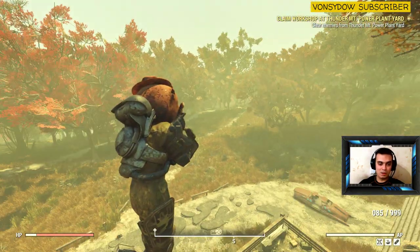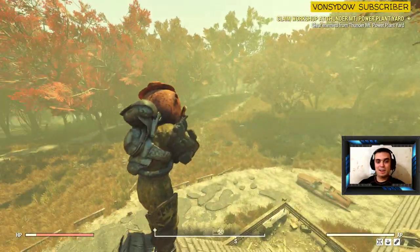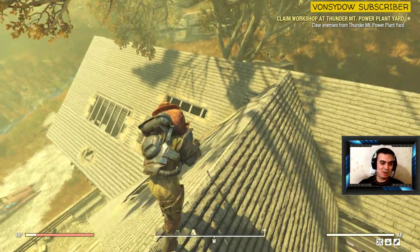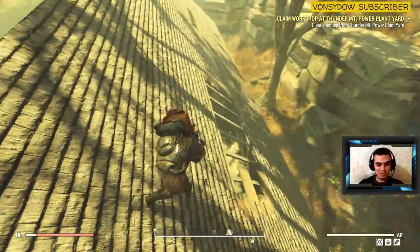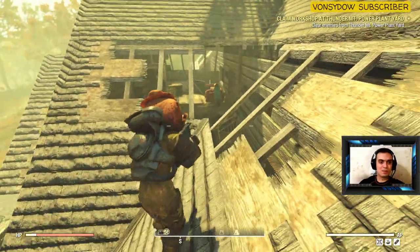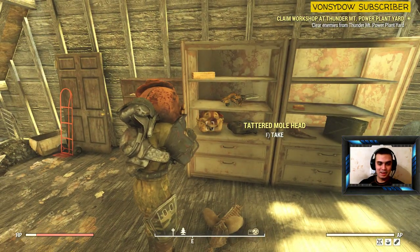I had a PvP here with a level 200 guy — I'm level 140-something — and he also had the bullet explode perk like I do. I ended up killing him a lot and he decided to run into this house, probably waiting for me to walk in and shoot me. So I was trying to find another way into this house and I found it — through this location right here.